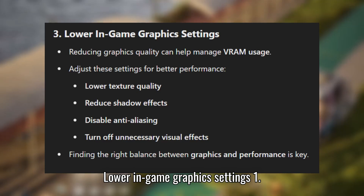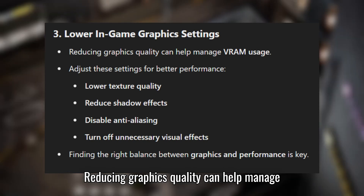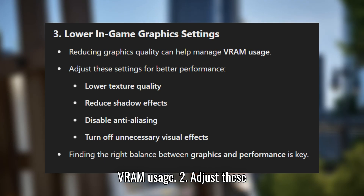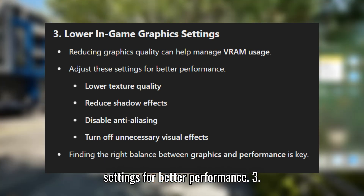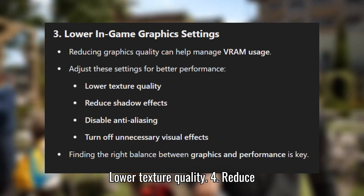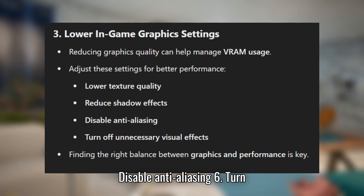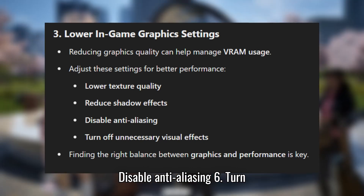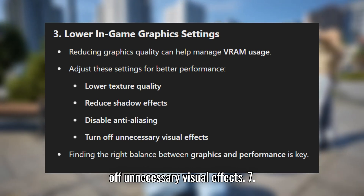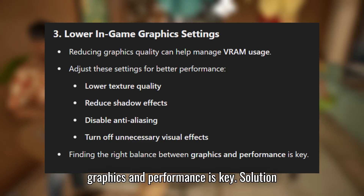Solution 3: Lower in-game graphics settings. Reducing graphics quality can help manage VRAM usage. Adjust these settings for better performance: lower texture quality, reduce shadow effects, disable anti-aliasing, and turn off unnecessary visual effects. Finding the right balance between graphics and performance is key.